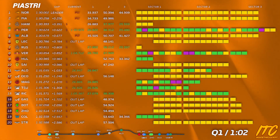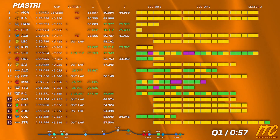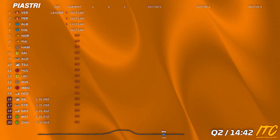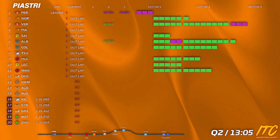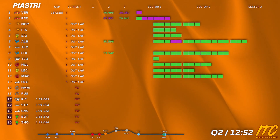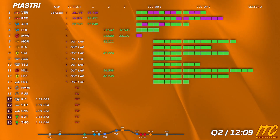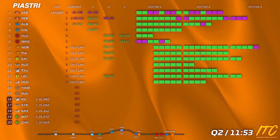Oscar, for that stop — Weybridge, Weybridge. Oscar, kill the engine. Stan will give you the indication when we can fire up. I'm just going to pick — exit is green. There's a bit of a queue. I think you are the eighth car.